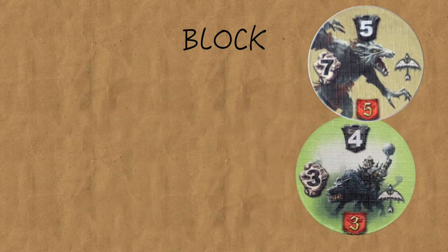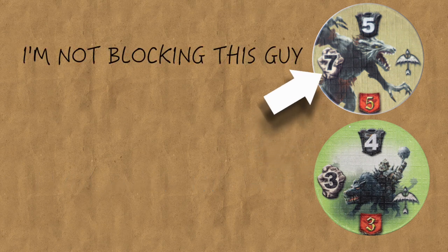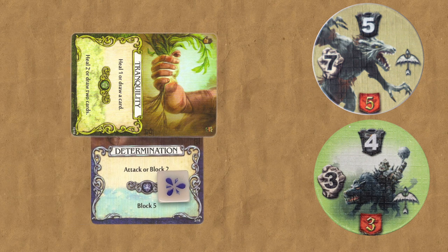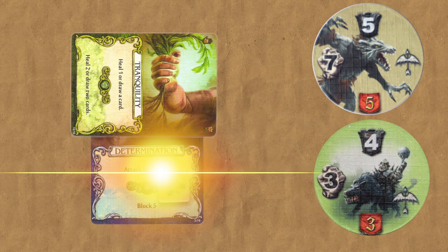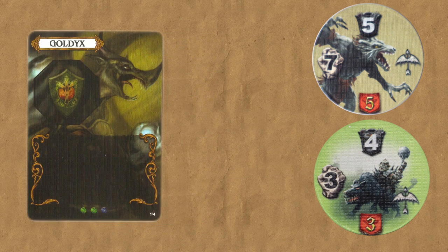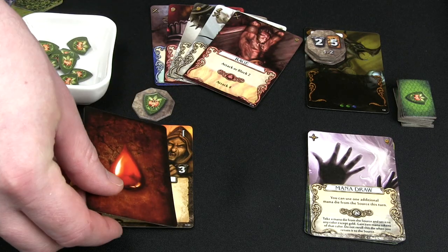If you attack enemies separately during the ranged siege or attack phases, you deal with each one individually. During the block phase, for every enemy you did not defeat in the ranged siege phase, you first decide which ones you'll block and which ones you won't. For those you block, you deal with and resolve each blocked enemy separately. Then in the next phase, you deal damage from all of the enemies you decided not to block to your units first, and then to your hero.